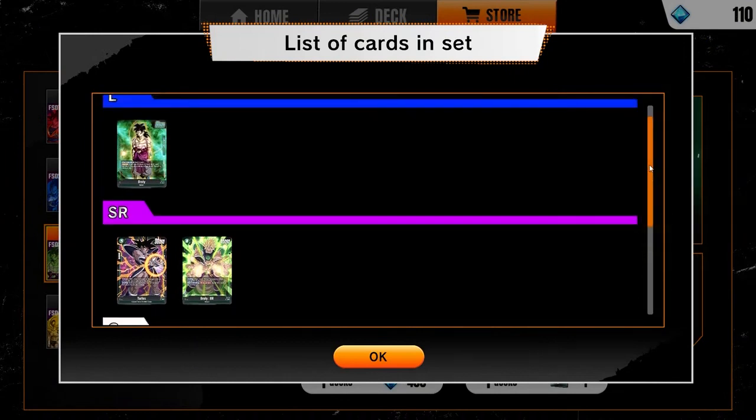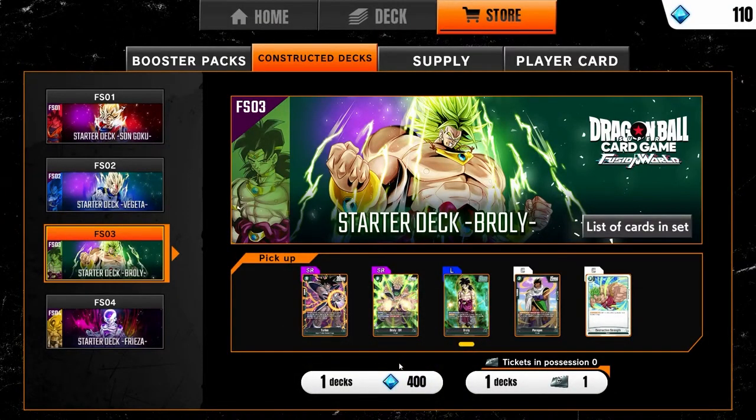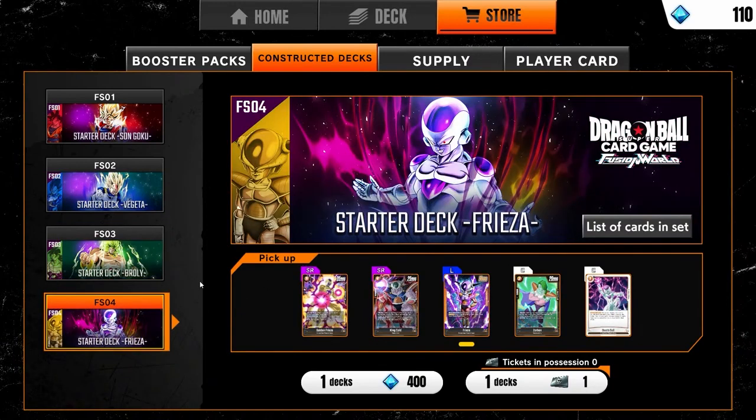I don't think this will age well. Fusion World feels very similar to the original game except games go on maybe two or three turns longer, and there's a lot less interaction between cards. There are no complex rulings as of right now — it's pretty straightforward. Green is very big into manipulating your energy, getting more energy, and building upon that.